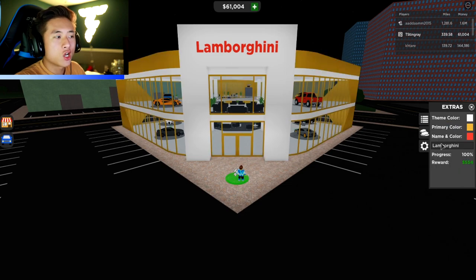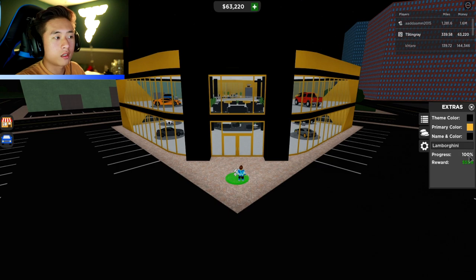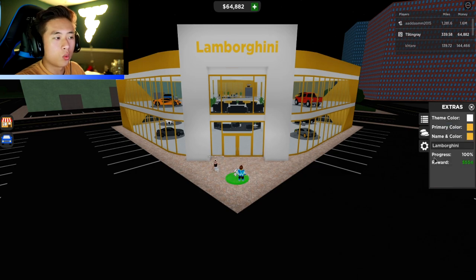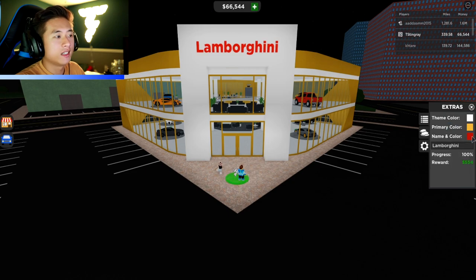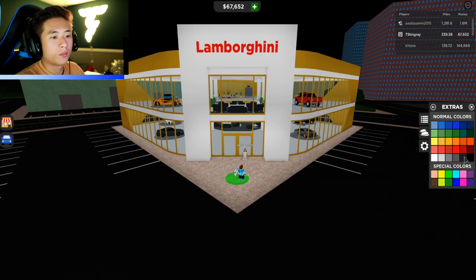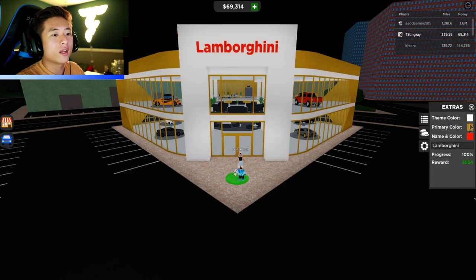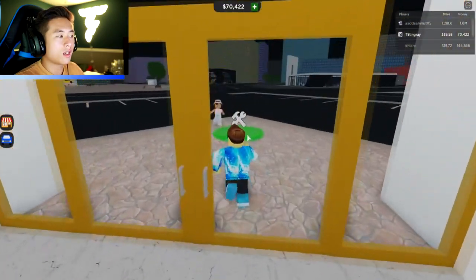I like the white and blue going on but I want to change to something different — maybe something gold, then black. That's actually pretty dope. Maybe a goldish color, then black, and the name color will go gold. It's a little too dark though, so maybe white and gold. Let me know in the comments what you think. I'm kind of digging this — white dealership with a gold trim, maybe red name color. Yeah, I like that a lot better.